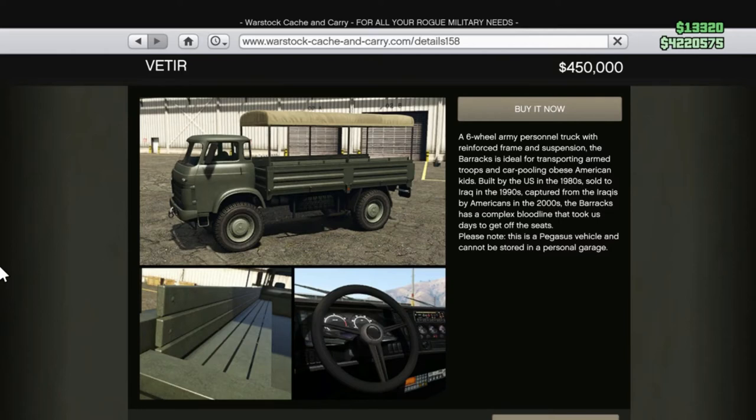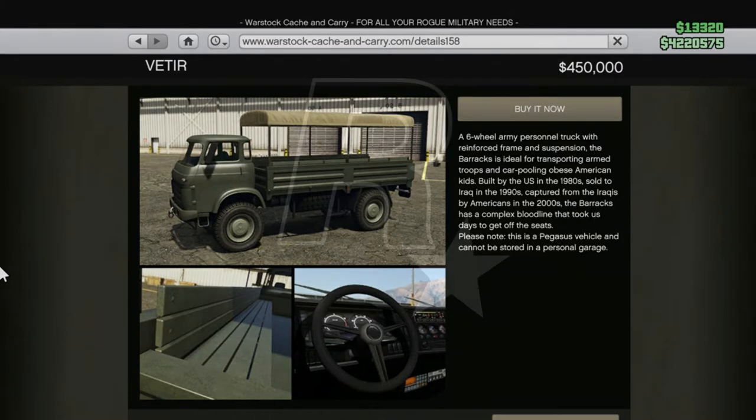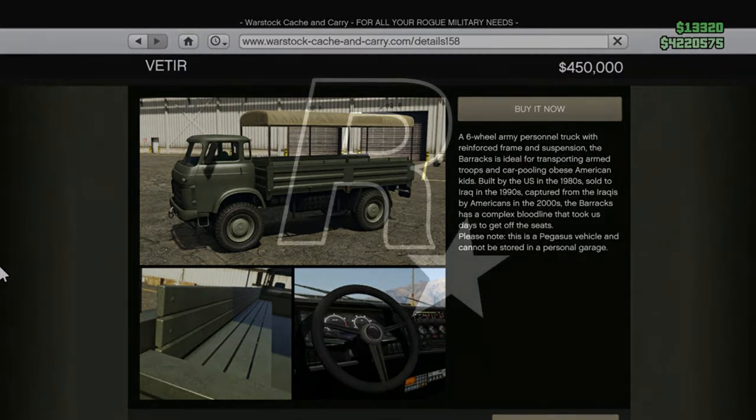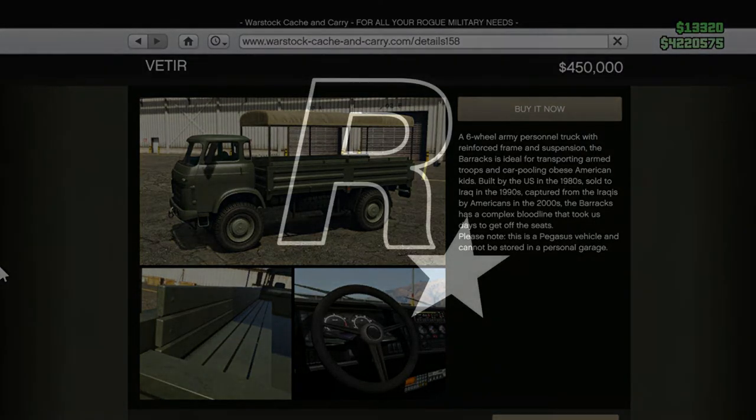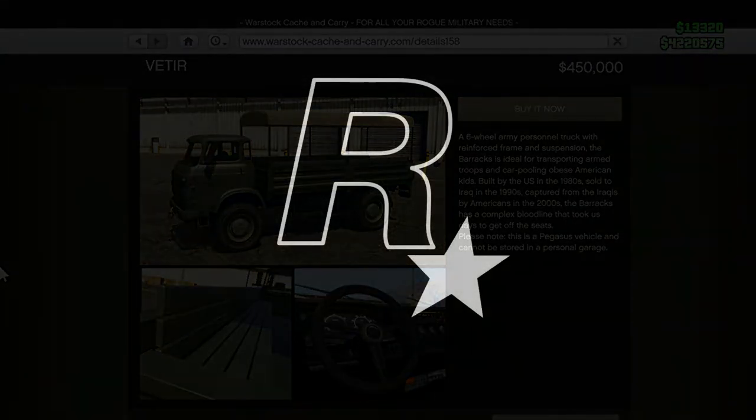Alright guys, what is up? Today we've got the brand new vehicle in GTA Online - the Vetia at a lovely four hundred and fifty thousand dollars. By far probably the cheapest... wait, what do you mean? It's four hundred and fifty thousand, it does the exact same job as the Barracks, it's a ten-seater - 1.6 million? You serious?